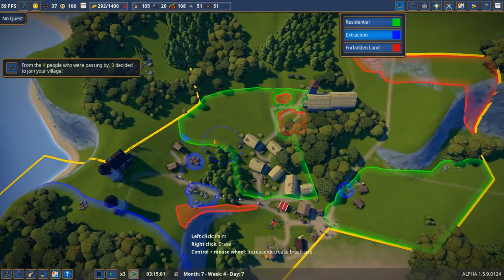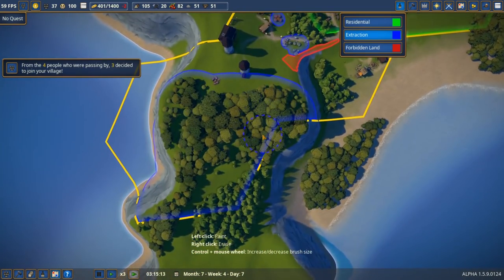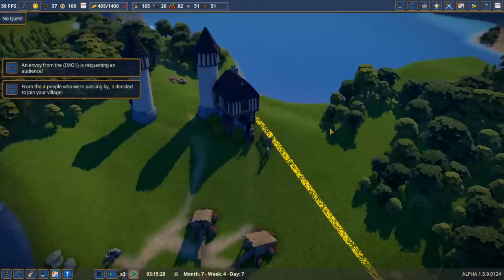We're not cutting down these trees anymore, which is nice. Let's get our loggers focused on clearing the military area so we can raise ourselves an army. Loggers, start working up here please — they'll go up there to start cutting down trees.